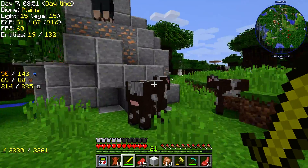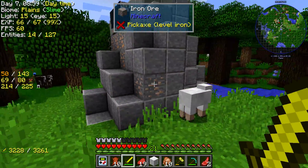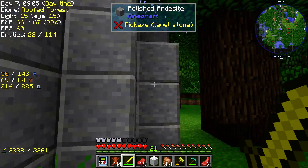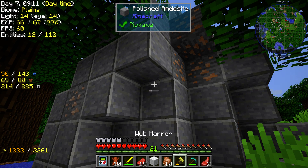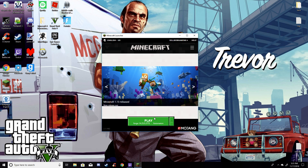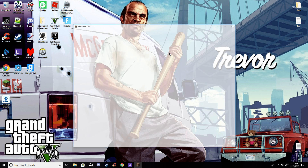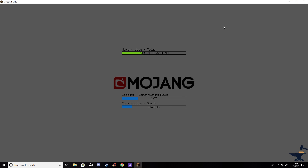I'm genuinely confused — I think it's just that weird structure, literally just that. Literally every time you vein mine that breaks the game. Give it a minute. I'll break that thing, make the backpack, and then I'll end the episode there.